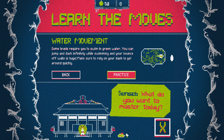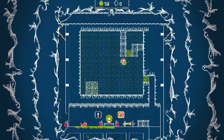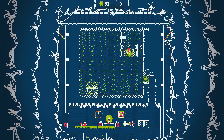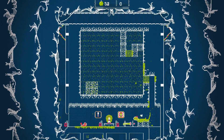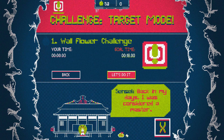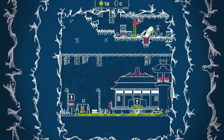Water movement — you can jump and dash infinitely while swimming. She can't dash though, so she's really bad for water. She can't do that well in the water just because she can't dash.